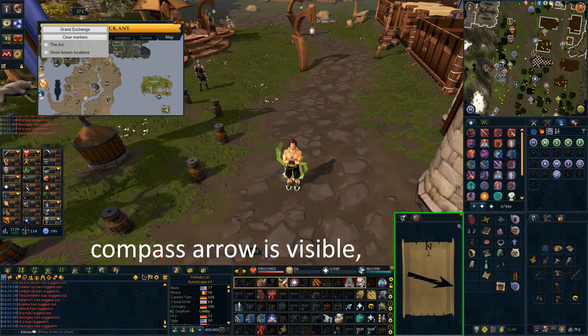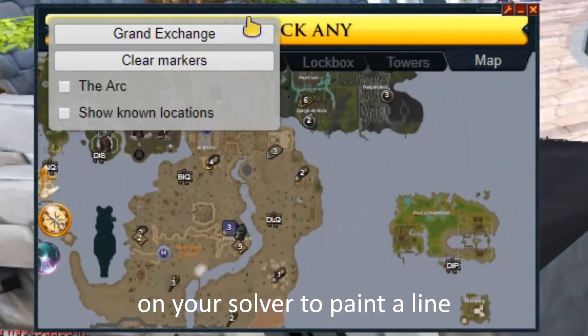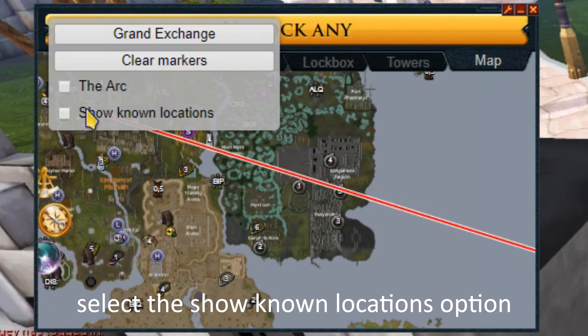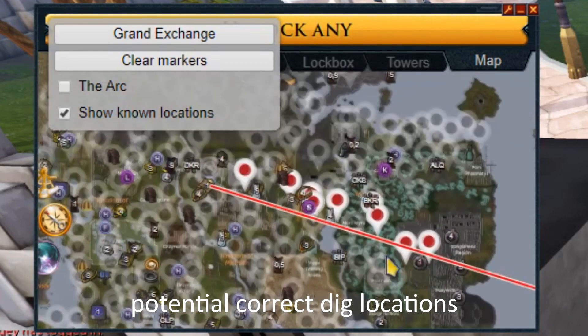Now teleport to the location you have told the solver you would like to use. Making sure your compass arrow is visible and you are at said location, press the location button on your solver to paint a line based off the arrow's direction. You can select the show known locations option to give you a better idea of the potential correct dig locations.